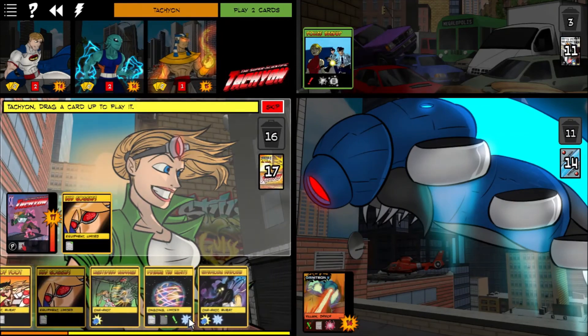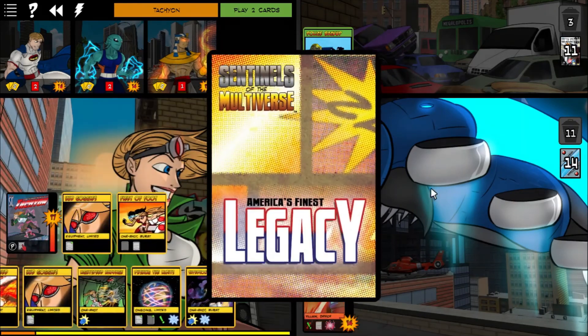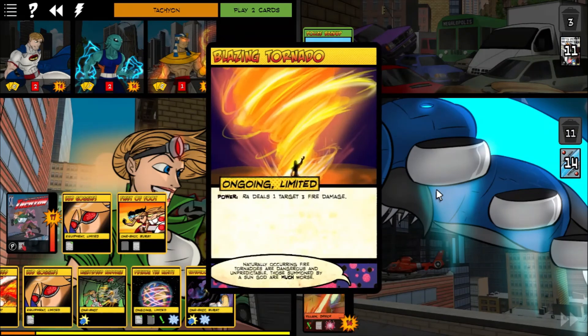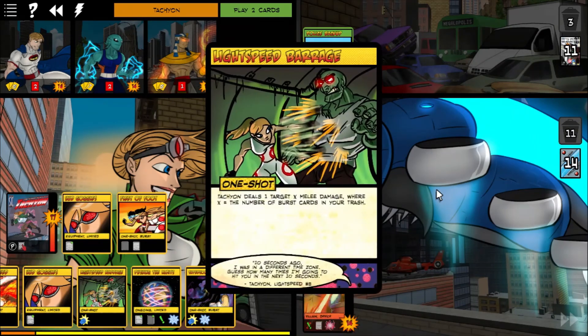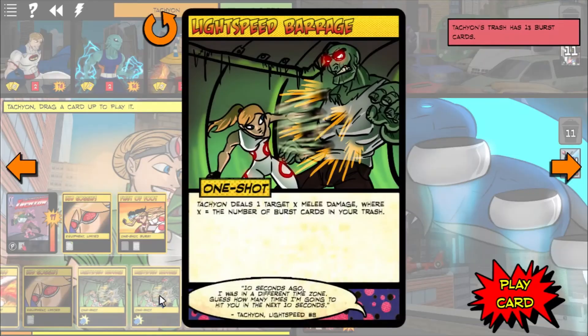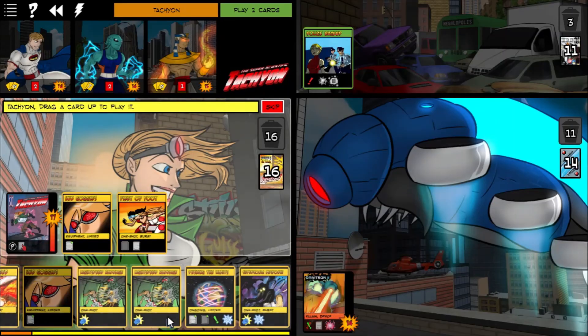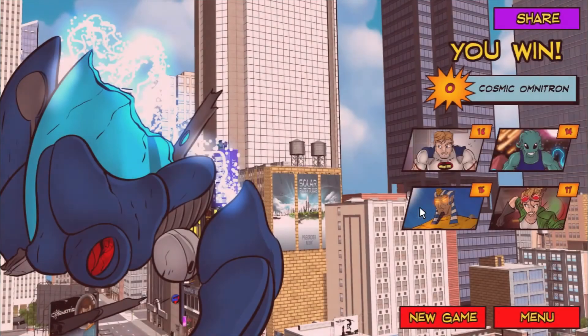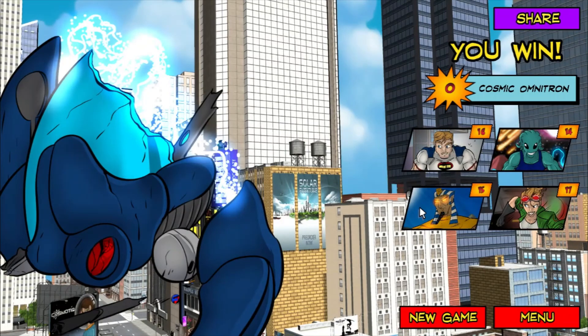Alright, so first of all, let's do as much damage as we can now. Fleet of Foot, again, lets everybody draw one card, and then lets you play another one. So we got two Lightspeed Barrages. We have 13 bursts in the trash. Here we go. And we got him. Thank you to Ra for throwing his staff — the most dignified way for the Sun God to take care of an enemy.